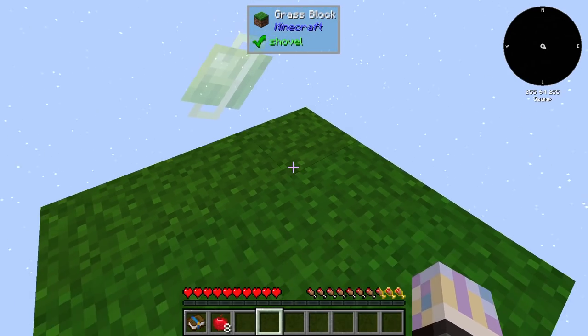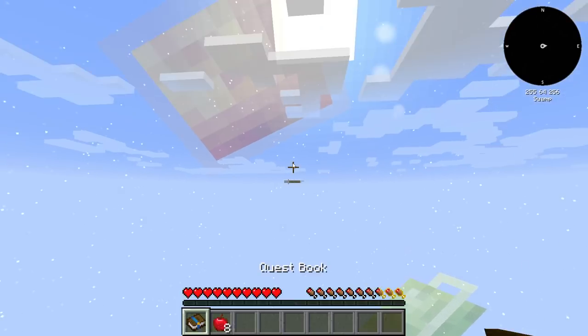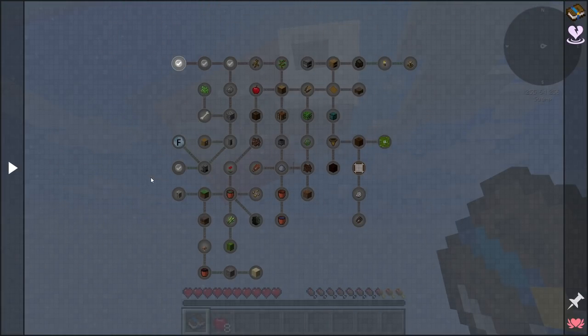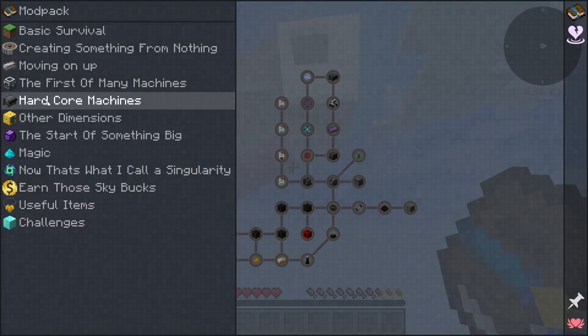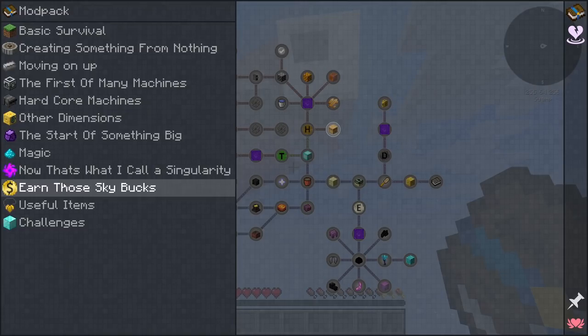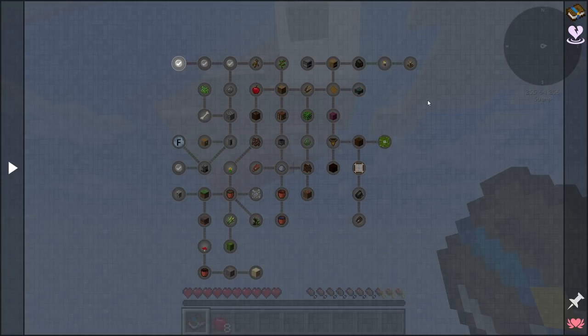We're just on this starting island — no tree, nothing. We have our quest book, which is pretty well thought out. Looking at the progression, a lot of the early resources are going to be obtained through fluid transformation — throwing things in liquids to get different items out — rather than sifting. I thought that'd be a pretty unique kind of start.